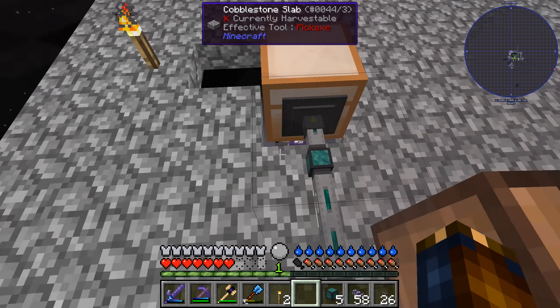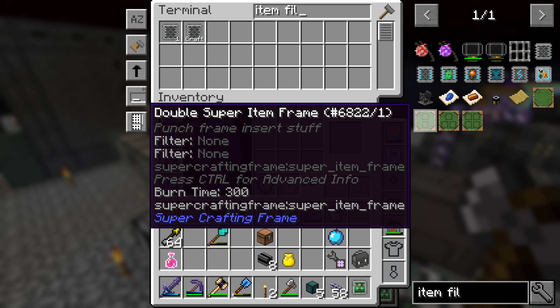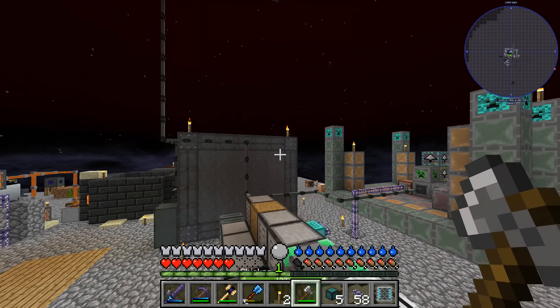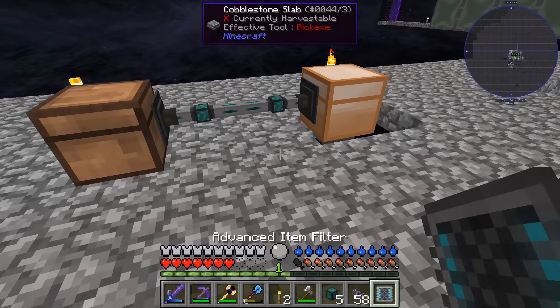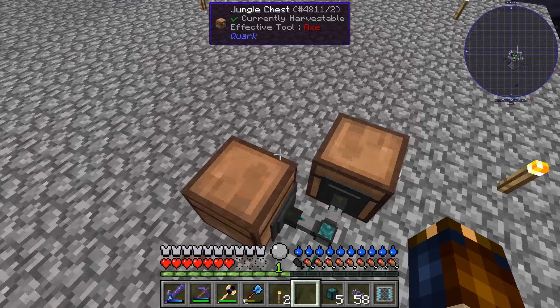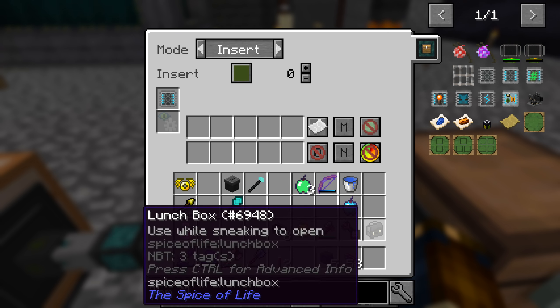If I'm right, this should take all of the bows that don't have enchantments out of this and into here. Blood Moon? Huh. This should take the ones that don't have enchantments out of this and into here - assuming I do insert on this. Good. And that leaves the ones with enchantment.